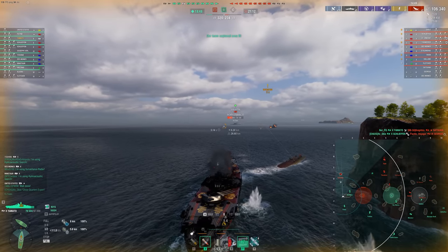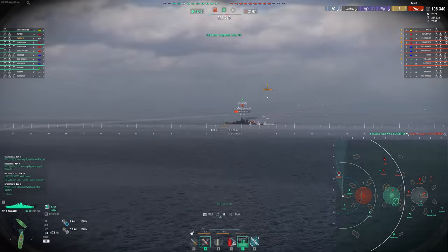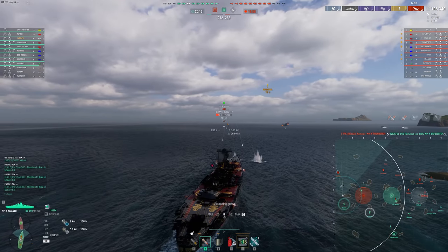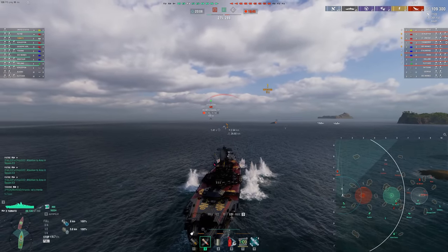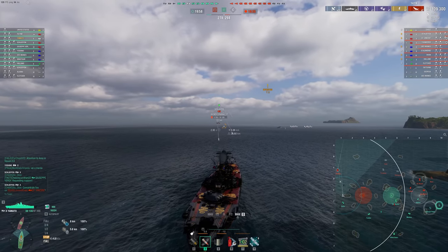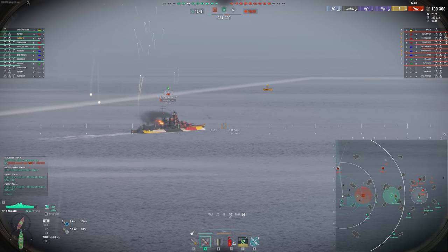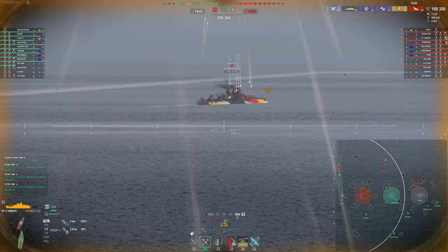We are managing to make it work by pushing in bow-in with the Yamato. Although at this point we'll stop since the Schlieffen's secondaries are really powerful and I don't want to take all that chip damage. Not sure where the Fletcher is, so we could be worrying about torpedoes if we push further, so we'll stall out here. 109k damage, two kills early in the match — feels really nice. This is why I like to play Yamato when I'm having a bad day: it gives me that consistency, taking positions that rely on doing damage, which often occurs at closer brawling ranges.